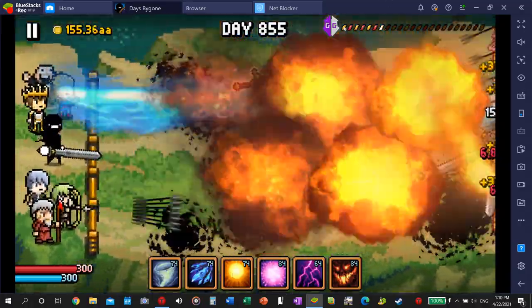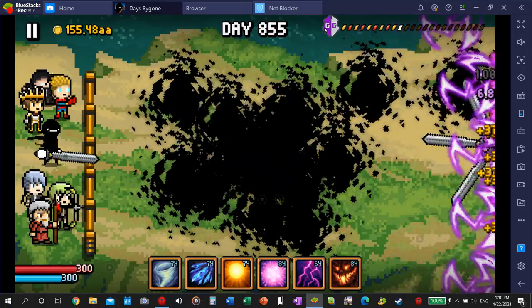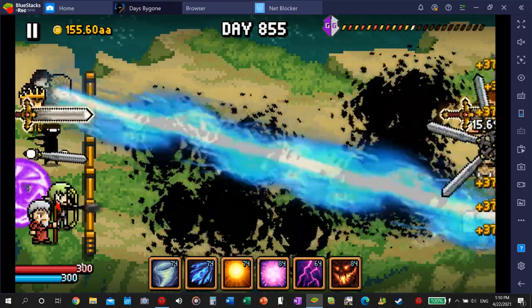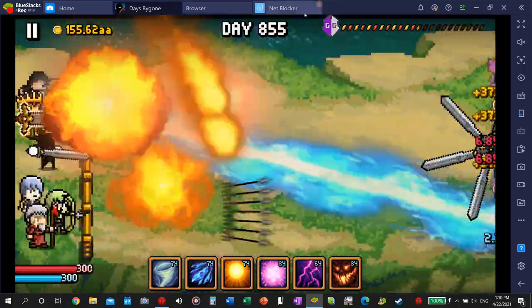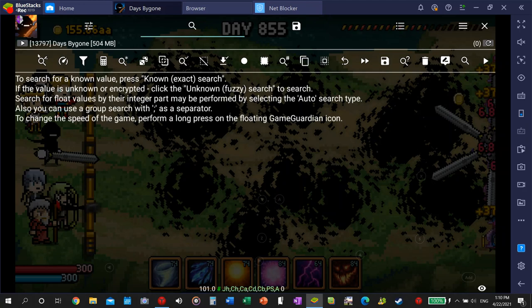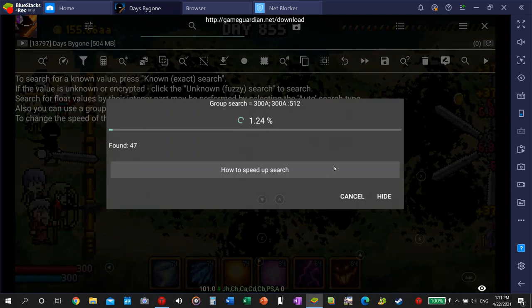There is a way using Game Guardian — you don't need it for this modded APK, but there is a way to hack the mana and health values even on the normal version, not a modded APK. I make sure the game is paused so it doesn't change the values, then I search 300 on auto. It'll come up with a float value and a D word, and you're going to change both of them.